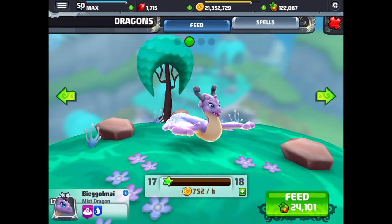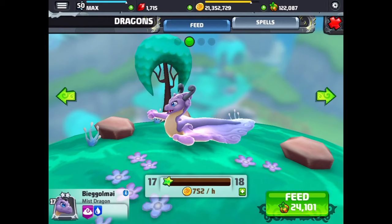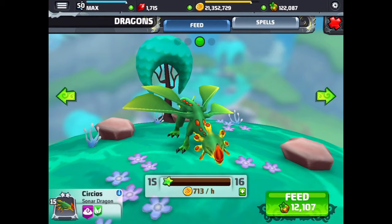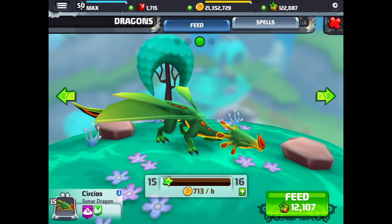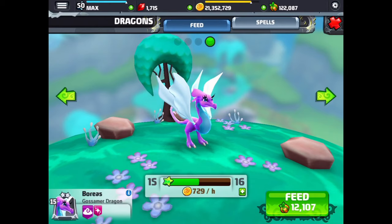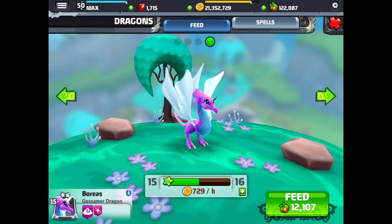Next is the mist dragon — always floating just above the ground, very cool and unique looking dragon. And here is the sonar dragon — watch when I spin this dragon around, you'll see the underside of his wings. There's a pattern under his wings which is very cool, almost like a monarch butterfly, with very fast fluttery wings. And this is the gossamer dragon — a nice, simple, elegant looking dragon that has a fairy trait as well.